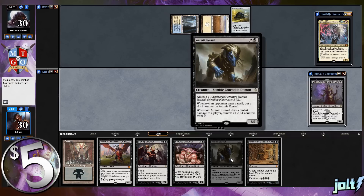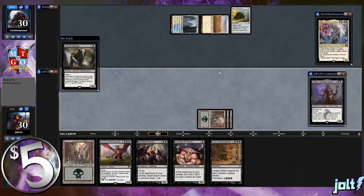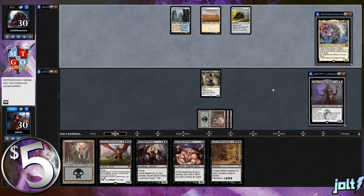I want to get down Amid Eternal - another demon on the board, that'll be three demons. We'll kick the turn back to our opponent. To recap the win condition: get down Liliana's Contract with four different named demons on the battlefield, and that allows us to win the game during our upkeep. Really excited to get this going.